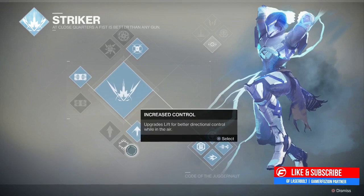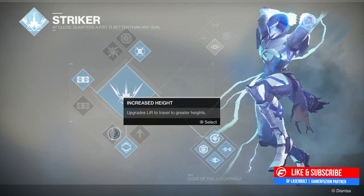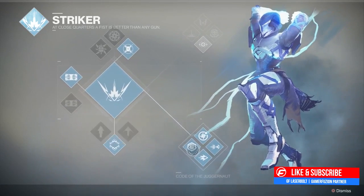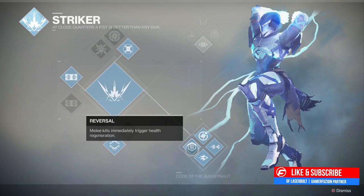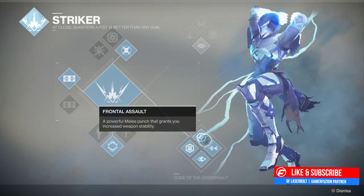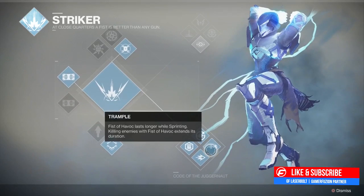Next up we have the Codex of the Juggernaut, which is pretty much your whole skill tree. The first one is called reversal - melee kills immediately trigger health regeneration, so if you punch someone your health comes right back. Next we have frontal assault, a powerful melee punch that grants increased weapon stability. Trample makes Fist of Havoc last longer when sprinting, and killing enemies with Fist of Havoc extends its duration - interesting now that we're going into a 4v4 scenario.